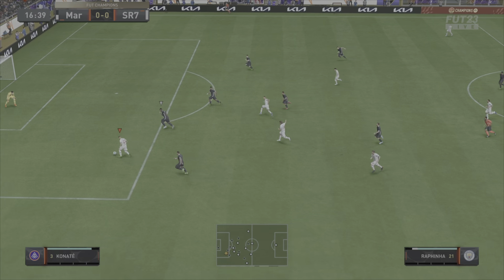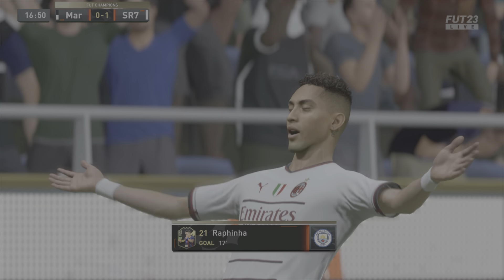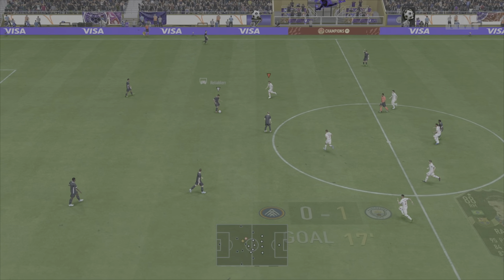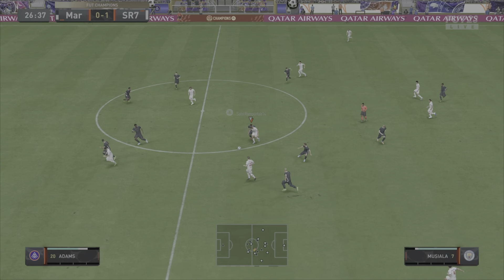Foller gets it into Musiala, another perfectly weighted pass. Rafinha, who's running through on goal, is able to collect it in his stride and score a very, very good goal. By the way, if you guys want to see a review on him, I will make one - I'm in the process of making one anyway, so there will be a Rafinha video shortly after this.